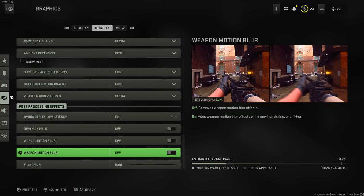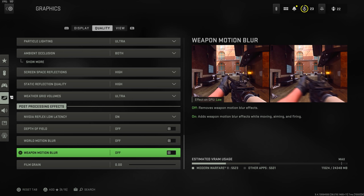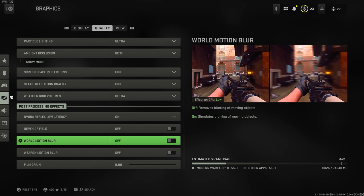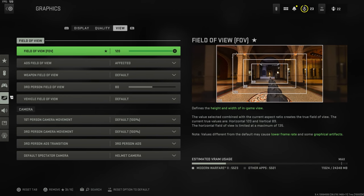World motion blur and weapon motion blur: turn those off. While they create a cinematic experience, from a competitive standpoint if you swipe across your screen you'll miss enemies in the distance because of the blur. With it off, character models are much more visible. Film grain: I'd turn that off as well. It creates a noise effect on your graphics — it's trying to go for a cinematic look rather than clear visibility of enemies.